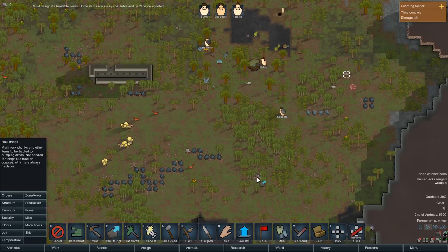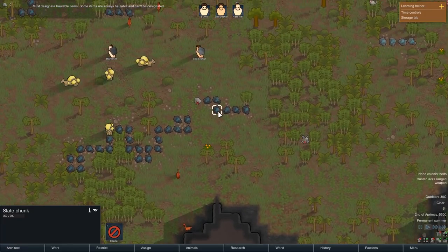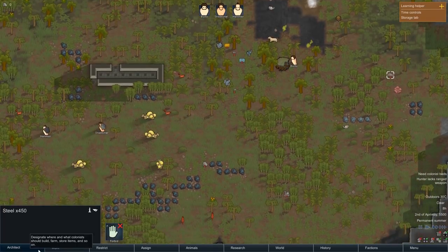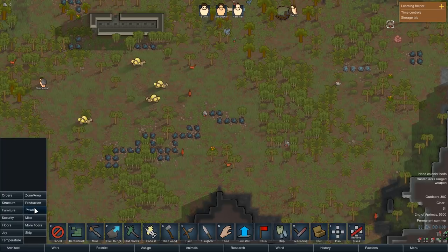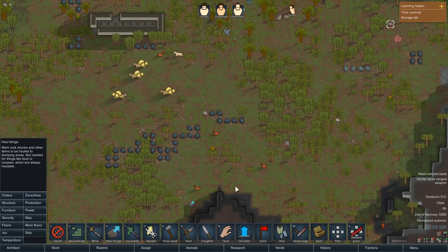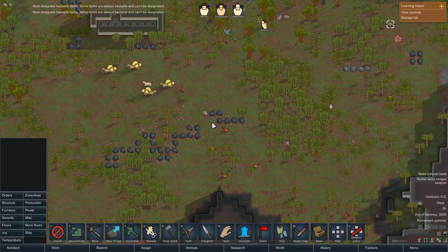That doesn't actually include these items. How do we tell them to come get this stuff? This is just a slate chunk, which will be helpful. Boomalopes just blow up when they die — good to know. Could I just tame one? Must designate haulable items — some items are always haulable.